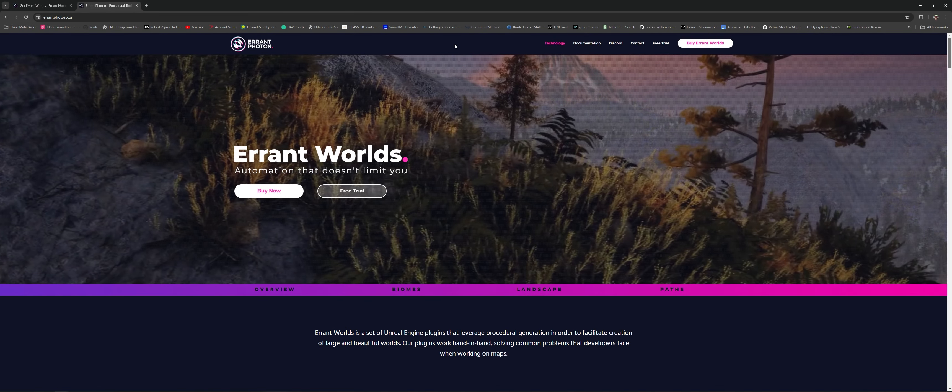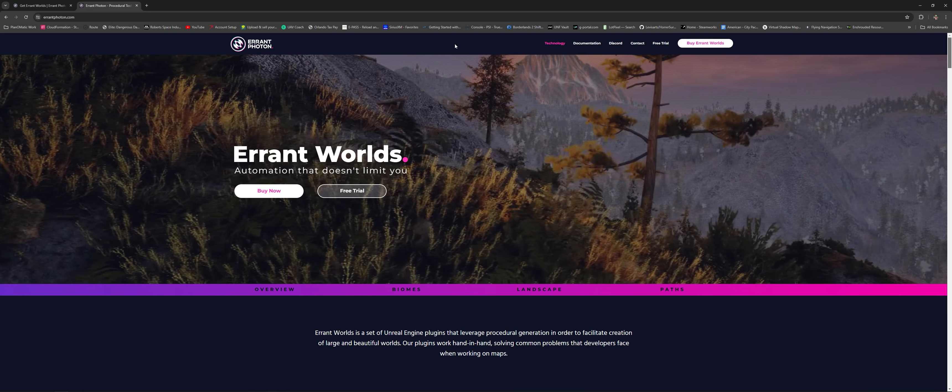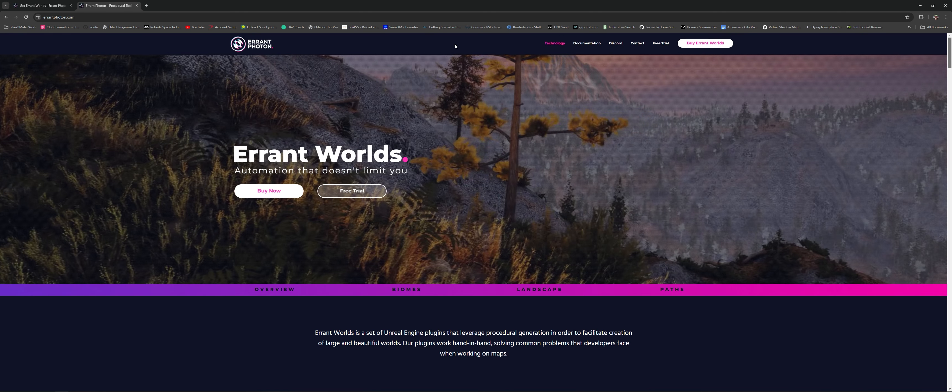Welcome back, my name is Levi from The Owl Revelations, or Paper Plane on Discord, and today we're going to start up on part three of Errant Worlds, using the Errant Biome system.